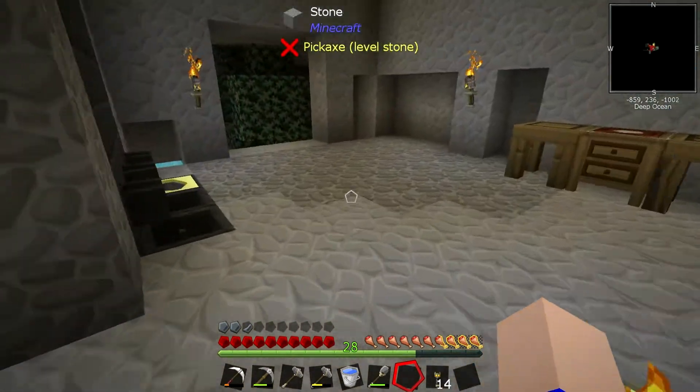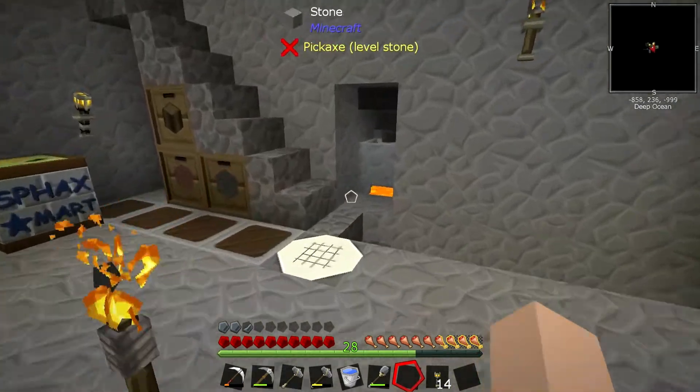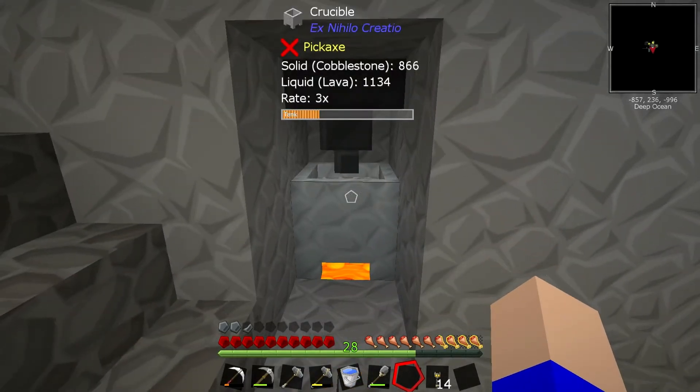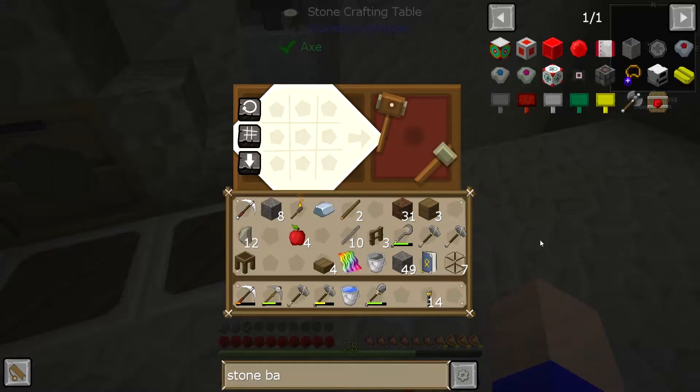We've got more tin that's melted. Tin melts so quickly — it's like snap, tin's gone. That is still chugging away and will chug away for days and days. We need to light the portal, which needs the iron we just got, and a flint and steel jobby-ba-bob.